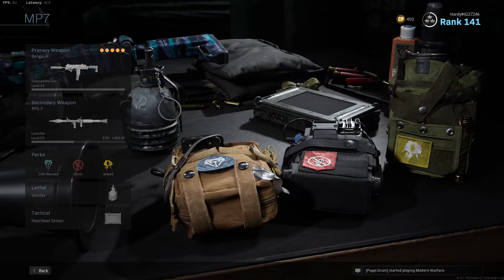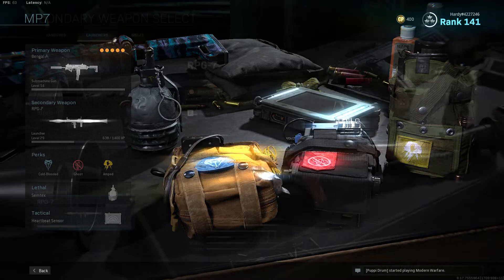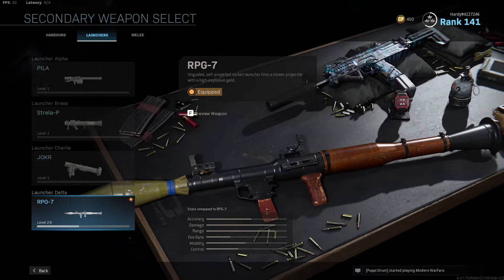Now we're going to hop into our full loadout and go over our secondary weapon, perks, lethal, and tactical. As you can see, for our secondary weapon we use the RPG.